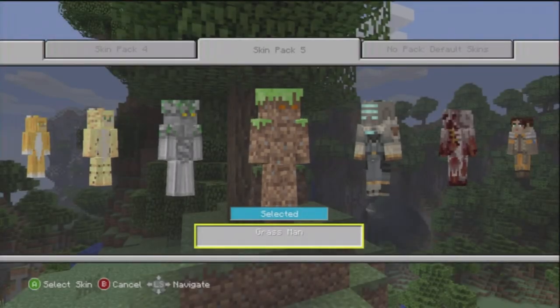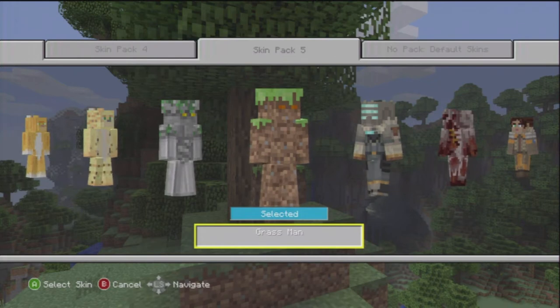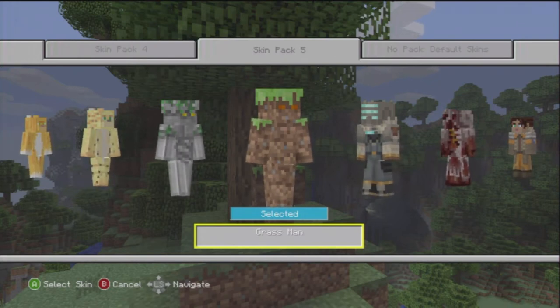Hey, what's going on everybody, my name is Ethan and welcome to Skin Pack 5 from Minecraft, a DLC for the Xbox 360 version. It just came out a couple days ago. I'm going to do a quick review of it here — I'm going to show you all the skins that are in the skin pack. Pretty cool skin pack, not my favorite, but it is pretty awesome.